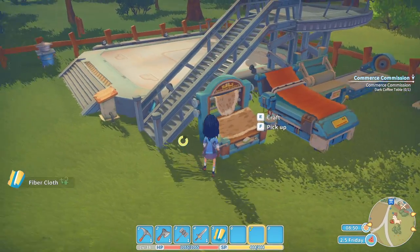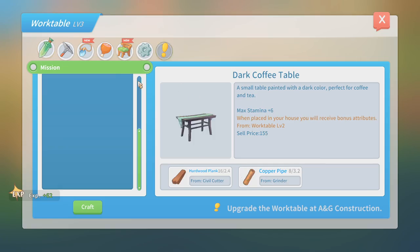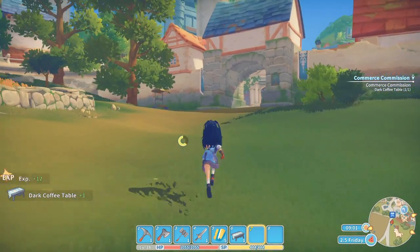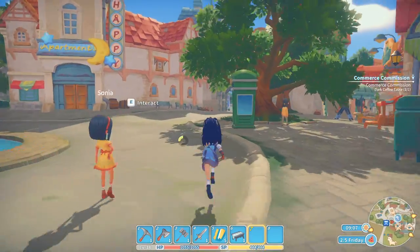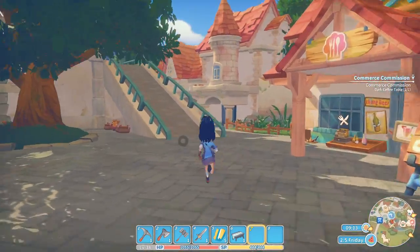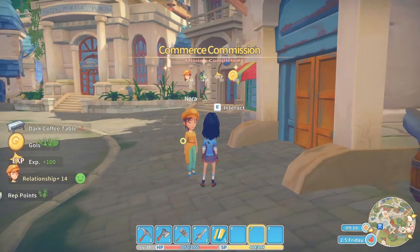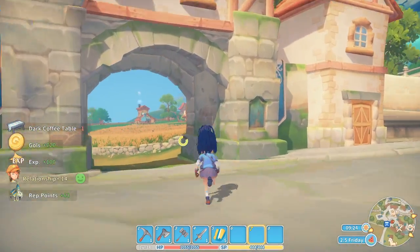There we go. I think the dark coffee table should be able to be made at the workshop here. There we go — she is right here, right in the middle of it. Zora, are you here? There you are. Thank you and may Mother Earth watch over you. We did our common skills quest for today already.